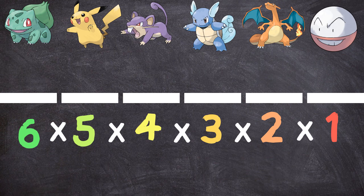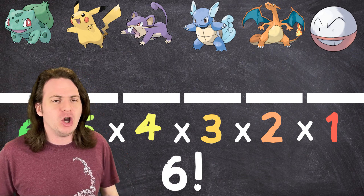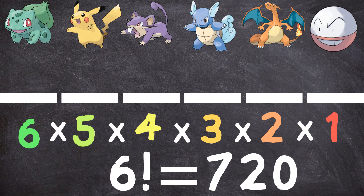Six times five times four times three times two times one. And in math, there's a nice little shorthand way to represent this, which is called factorial — it's basically when your numbers start yelling at you. Six! So in this example, there are 720 ways that you can arrange six Pokemon on your team.